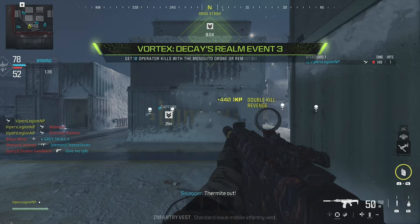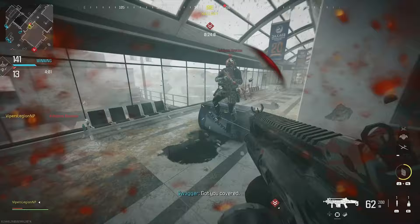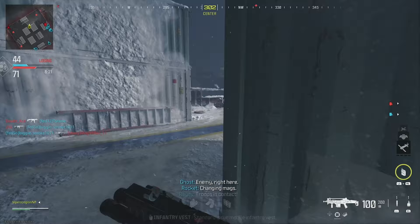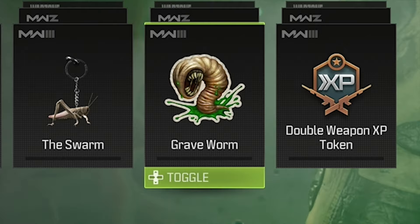The fourth challenge is to get 40 hipfire kills with the Jack Backsaw Aftermarket Part for the Holger 556. Another straightforward challenge, but I found this one to be the most tedious, mainly because when you equip this Aftermarket Part on the Holger 556, you do not have good hipfire accuracy. I would recommend playing a very small map like Shipment or Stash House, since these maps focus on close quarters combat. You might be able to complete this challenge in a couple of games, but trust me — this Aftermarket Part was not made for hipfire kills. Once you do complete this challenge, you earn the Graveworm sticker.